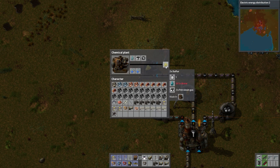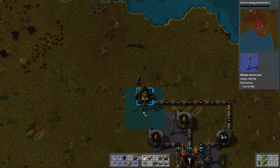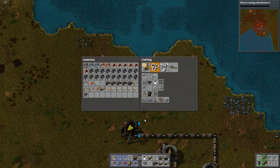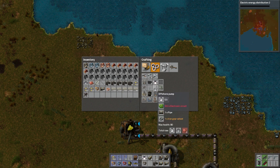Let's start making sulfur. It needs water — okay, very good, that's an easy fix. Let's grab an offshore pump. I'm just getting confused on where things are. Offshore pump — all right, let's go grab some more circuits.